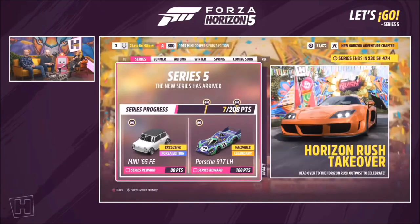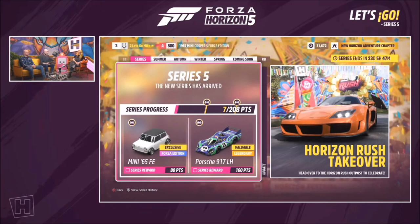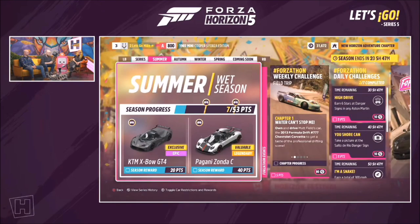The Horizon Rush takeover has taken over everything, including the festival playlist. To start, series progress at 50% earns you the Forza Edition Mini Cooper. At 160 points you'll get the Porsche 917 as well.